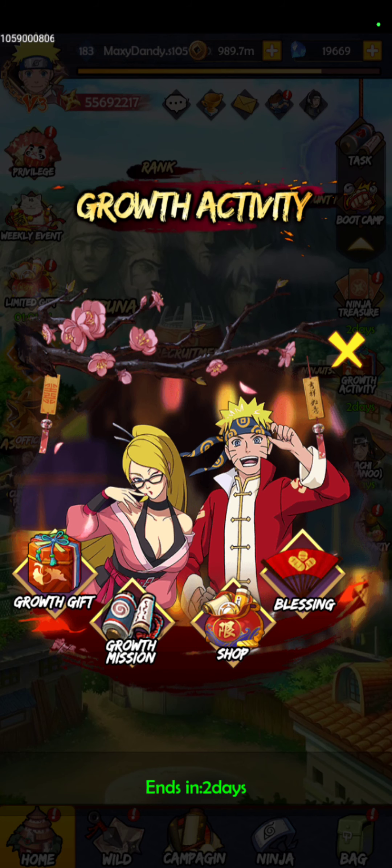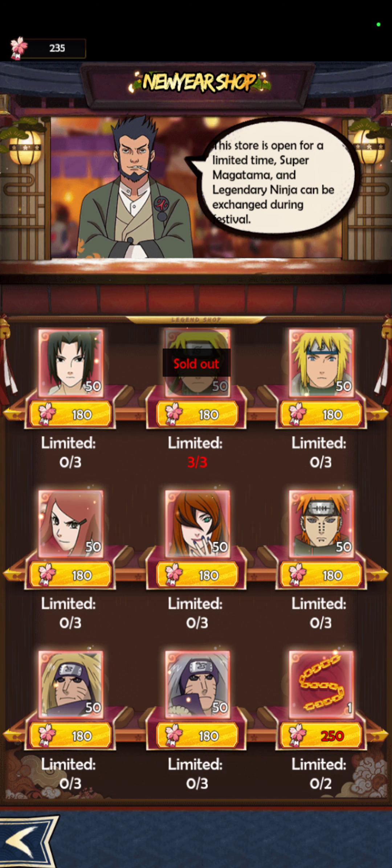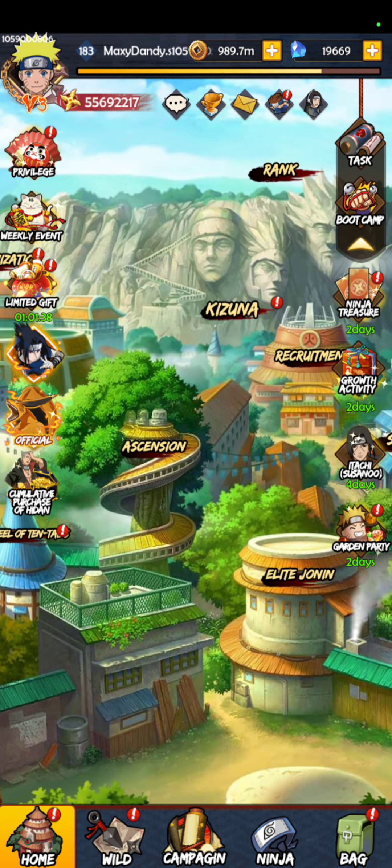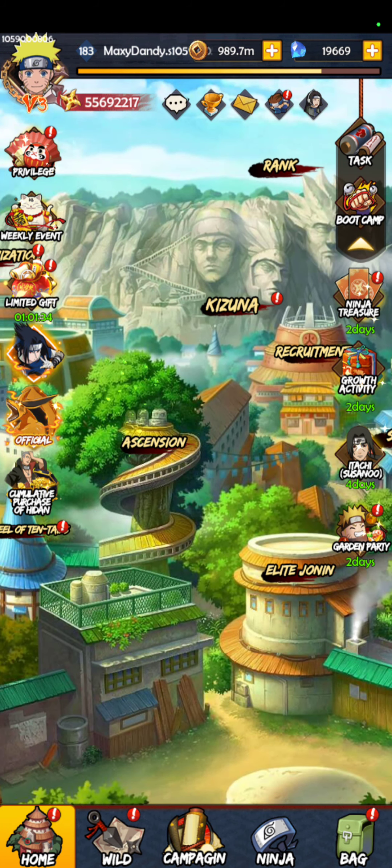Y pues eso creo que es todo. Recuerden, el evento principal aquí es colectar a Naruto Sage tanto como se pueda. Después de eso, creo que Kushina es la mejor opción, ya que es un buen aliado para Naruto a la hora de las batallas. Si tienen alguna pregunta, por favor en los comentarios de abajo. Y eso es básicamente todo.